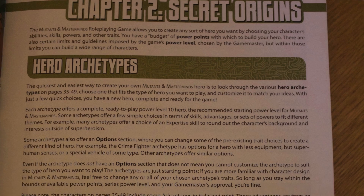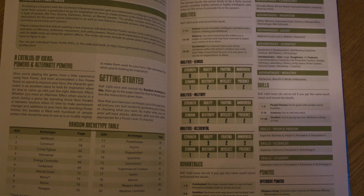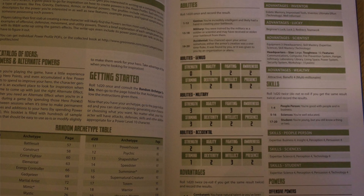Chapter 2 is Secret Origins, which tells you how to design and create a character. Character creation is pretty difficult when you first look at it, but when you start getting into it it's easy. The best thing about this chapter is it has random character creation, and it actually says if you've never played Mutants and Masterminds before, do a random generated character. You roll a d20, follow the instructions, follow the tables, and you come out with some magnificent characters. It's a very good start — you get to learn about abilities, skills, and how powers work.